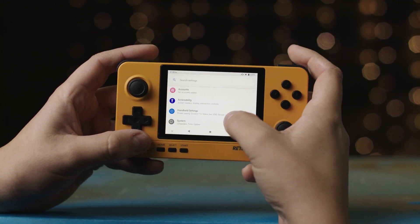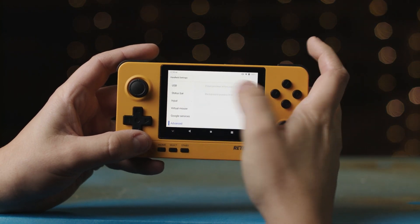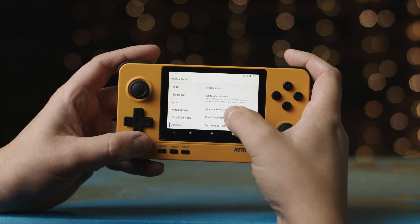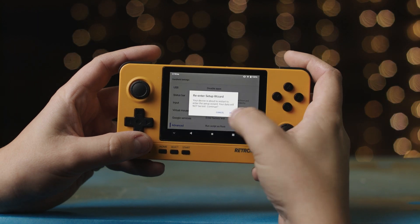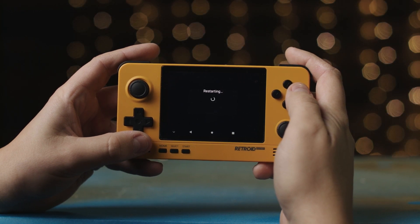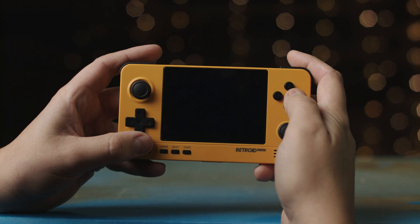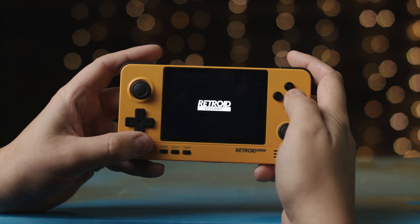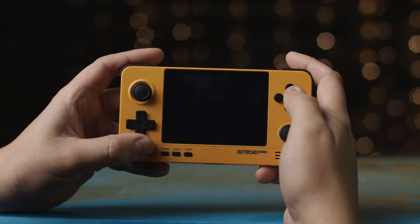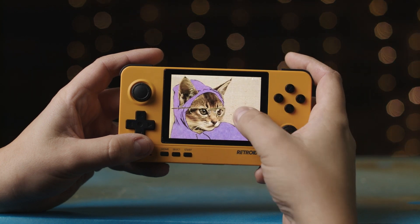So after you update, you're going to want to go to handheld settings at the bottom and re-enter the setup wizard. If you already had stuff set up, this isn't going to factory reset or reset your settings — it's just giving you the ability to get the correct Dolphin emulator. And the one you get from the Google Play Store is also the incorrect one, just so you know.